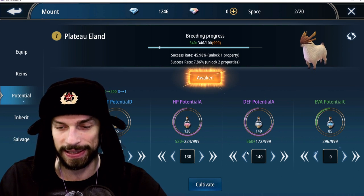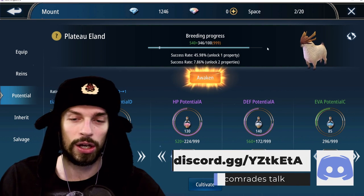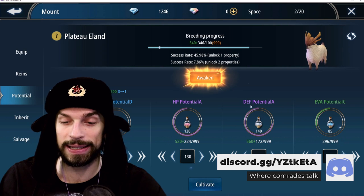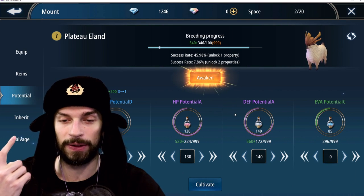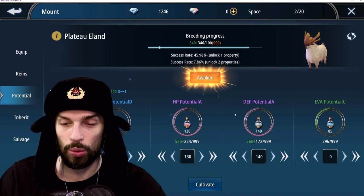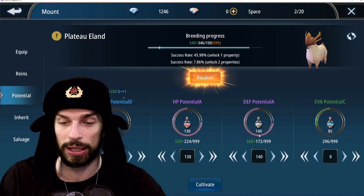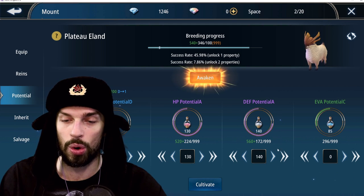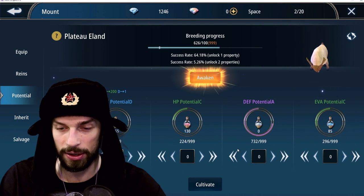The first route: you go for a single stat and keep the other stats as low as possible. So if I get lucky, that gives me a double-stat defense and HP mount. But if I fail and only get a single-property result, I want it to be the defensive one. So I want to lower HP a little so the defense score is higher than the HP score. We put the defense potion at 732.